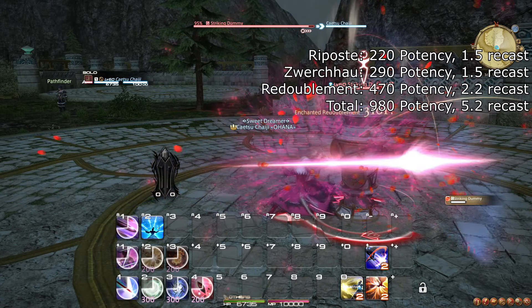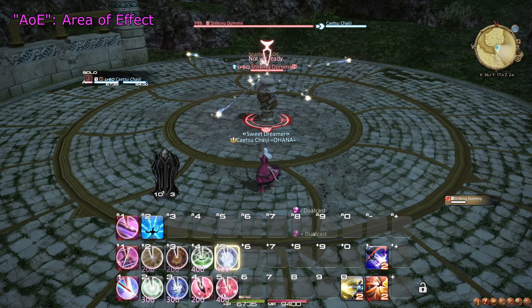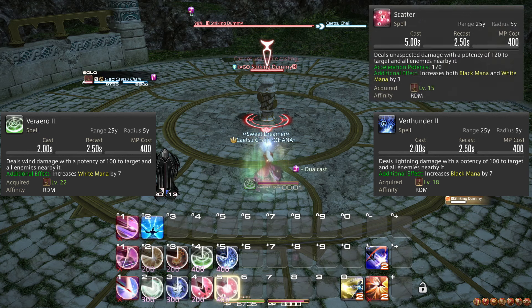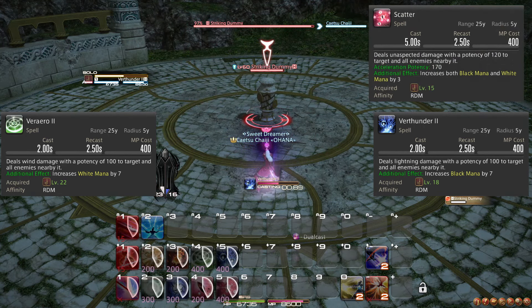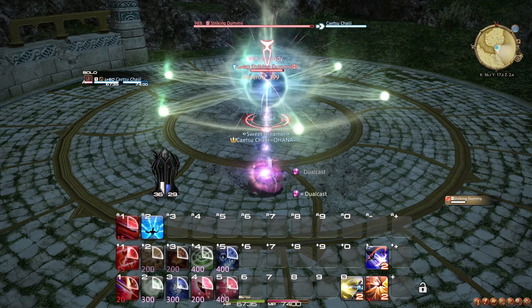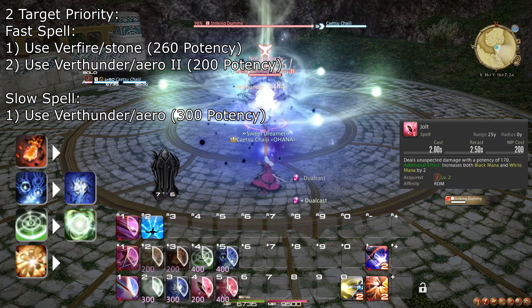Whenever you cast Verthunder or Veraero, there is a 50% chance that it enables you to use one of the stronger fast spells, Verfire and Verstone. These spells take priority over Jolt due to the higher mana production as well as the higher damage. Additionally, if you have a proc but also somehow have a Dual Cast proc, then you may want to prioritize using the slow spell you do not have a proc from. Just keep in mind that it is more important that you don't end up favoring that mana type because of it.